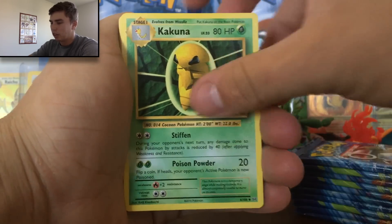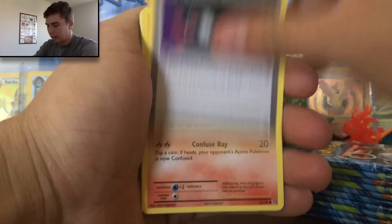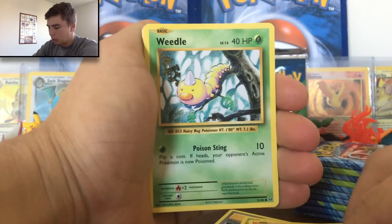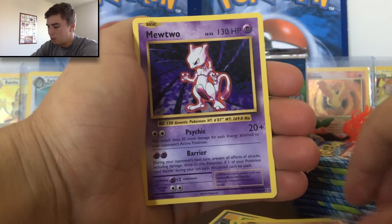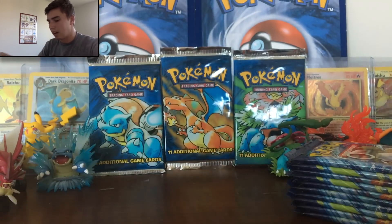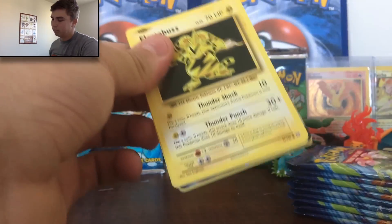We got the Pidgeot Spirit Link, a Kakuna, an Energy Retrieval — that's an awesome old school card, everybody that opened packs back in the 90s and early 2000s knows that card. We've got a Vulpix, a Tangela, a Machop — look at that bulging bicep, even that little guy's hitting the gym! We got a Weedle, an Onix, a Reverse Nidorino, and the rare is a Mewtwo non-holo. That is so cool — when you get a Mewtwo base set non-holo, pretty sweet. Can't be mad at that. All the cards in this set are absolutely insane. Go out and buy some of these packs.